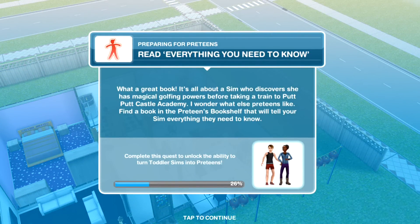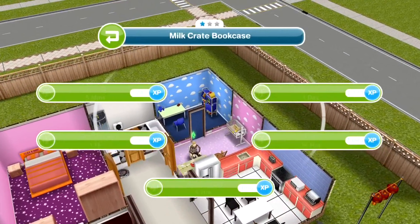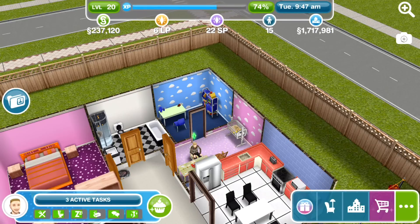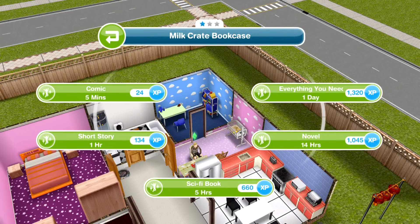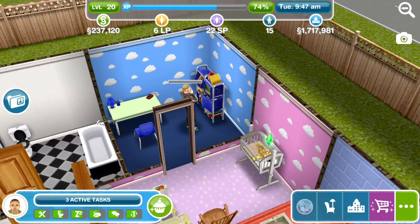He now needs to read 'Everything You Need to Know' — a book about a sim who discovers magical golfing powers before taking a train to Put-Put Castle Academy. I wonder where that story came from! Now we've got to read that, and it takes one whole day. Good job this task has unlimited time. Joe can go ahead and read that too, and we'll be back in one whole day when he has finished.